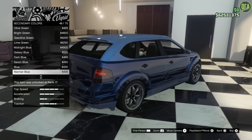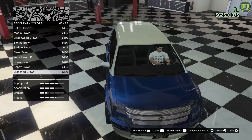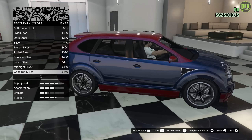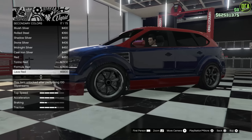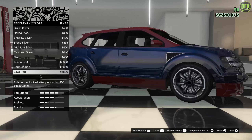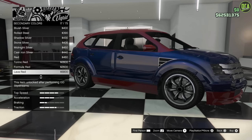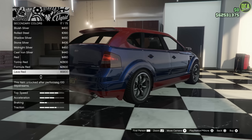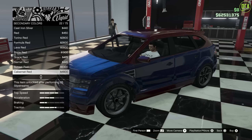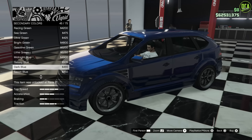The secondary color of this car is pretty weird. It's actually like the roof area, the mirrors, the front bumper, the side skirt, like half the rear bumper, half the front. It's really, really weird the way they did this. I just think it's better to make them match — not a fan of a secondary color split on this thing. It's very weird.